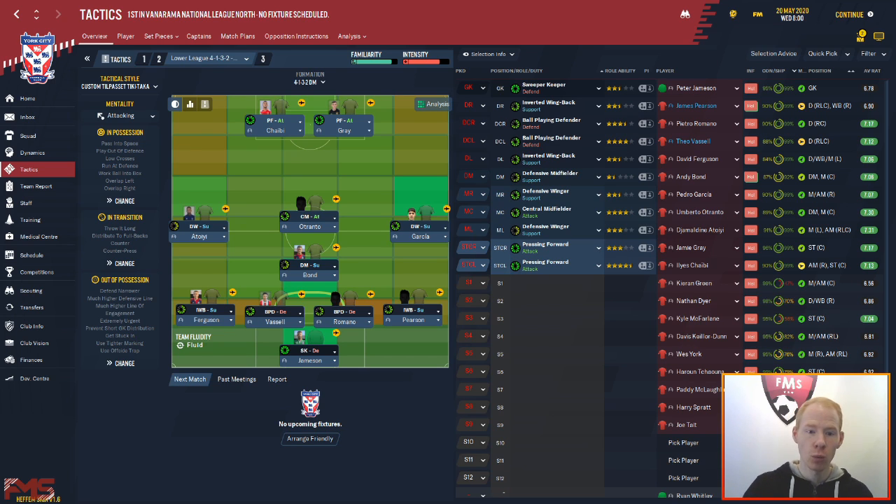We have two wingers who are defensive wingers — they offer cover out wide. While they're on support duty, which may look quite negative, it isn't. They get quite high forward and end up in the box quite often, as you'll see when we go into the match engine. But on the defensive side they also get back and help out the inverted wing backs.